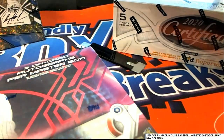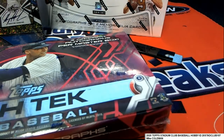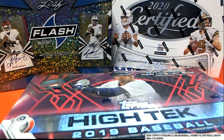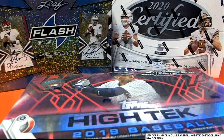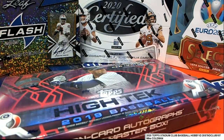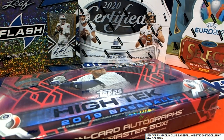All right, these are our closest box breaks right here — they're all pretty close: 10 left in Certified, one left in High Tek, nine left in Flawless. They're all three very very close and could rip here any minute. We also have some other things we've been looking forward to, like the next Euro Soccer break. And there will be a new Stadium Club break popping up.